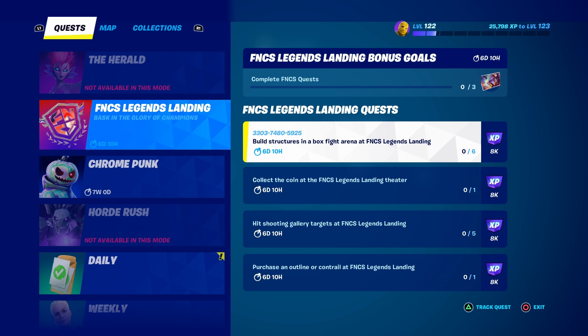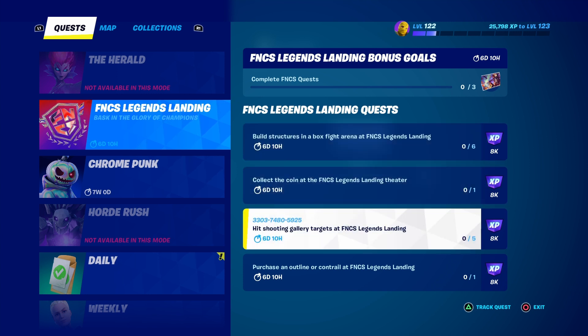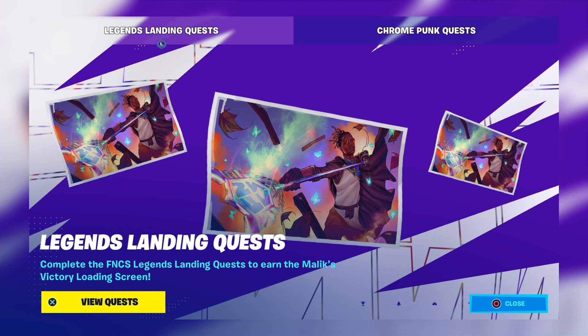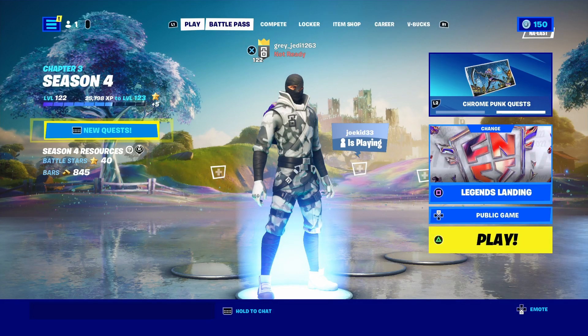You have to complete these quests: build structures in Box Fight Arena, collect the coin at the FNCS Legends Landing Theater right on top of the screen where you'll be watching the live stream to get free rewards, hit shooting gallery targets at the FNCS Legends Landing, and purchase an outline or conch trail. The reward is a loading screen which looks amazing. Here's the description: complete the FNCS Legends Landing quests to earn the FNCS Victory Loading Screen. Let's jump into Legends Landing.